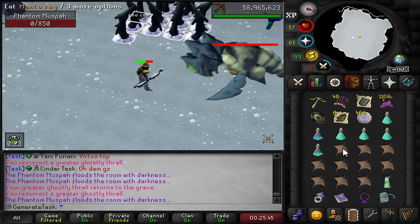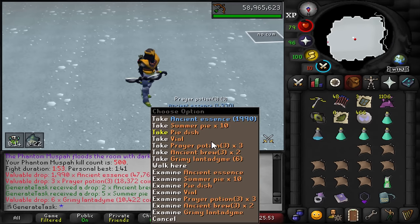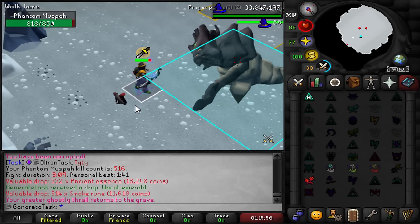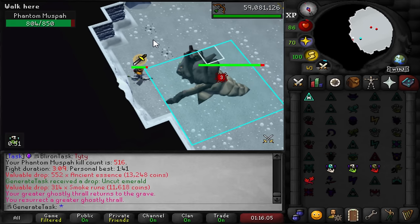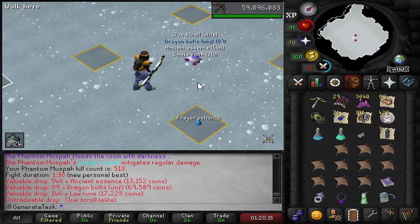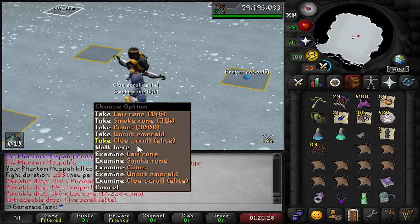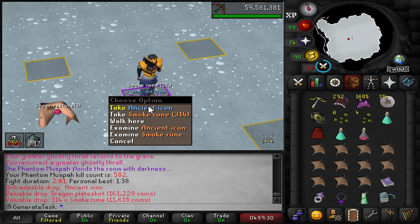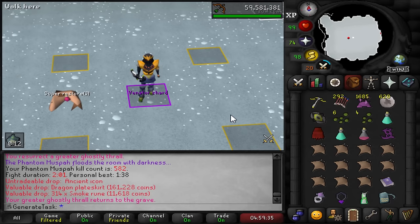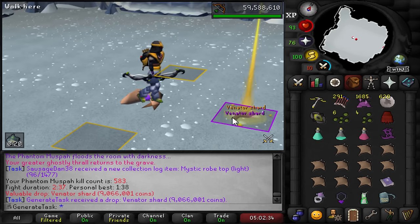Kill number 500 in total - technically the drop rate for a venator bow but we're still only three out of five. Also a quick PSA: if you use the companion pet plugin and select the squirrel as your thrall, it does little spins on every attack and I think everyone should start using that. New PB 138 - if I got the smite phase skip there I would have had the sub 130 for the GM task. Three seconds faster than the previous PB plus another elite clue. That's the first ancient icon we've had on this task in 286 kills.